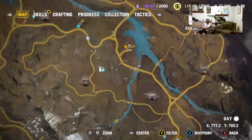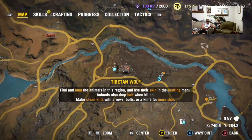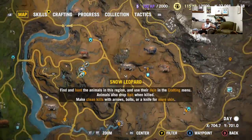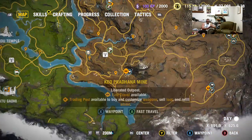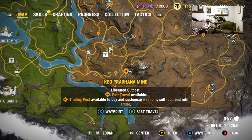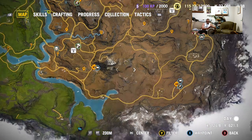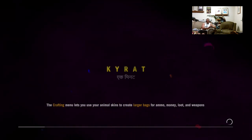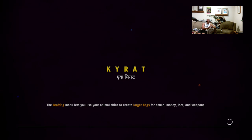Let's find a different outpost since I think we did this one last time. Nope, nope, nope. Let's find a new one — let's go to the mine. That might be the one we did. Let's go to the barracks then, and we'll free this one again.